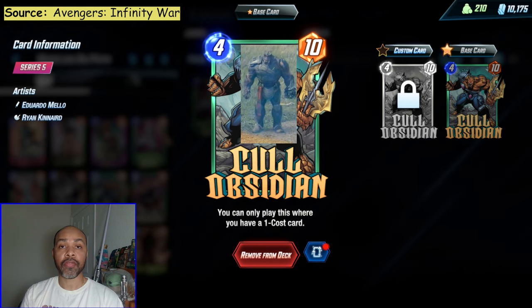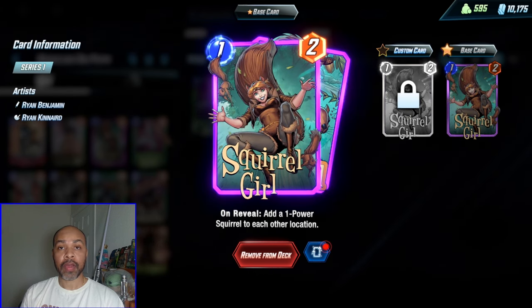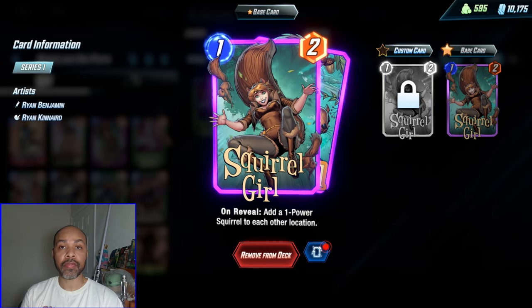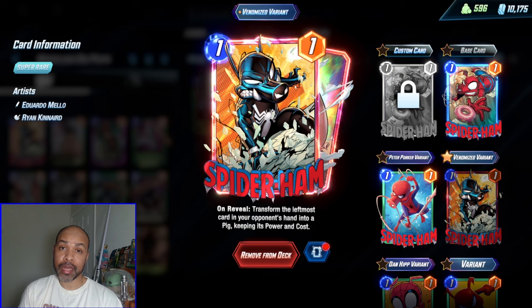And Cull Obsidian, who is our fifth big power card in this deck. Squirrel Girl just provides a lot of targets for Marvel Boy to hit, in addition to activating your Cull Obsidian. Spider Ham is just super disruptive, so I threw him in the deck.